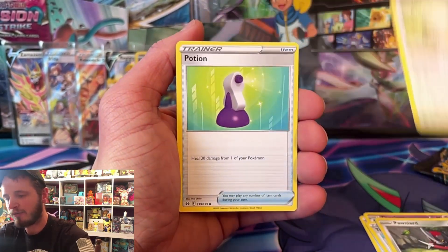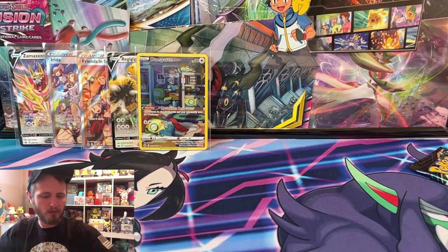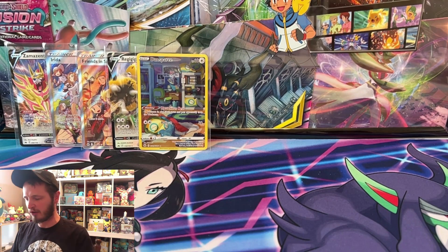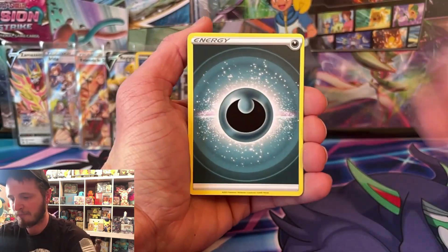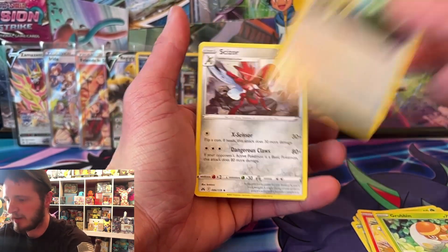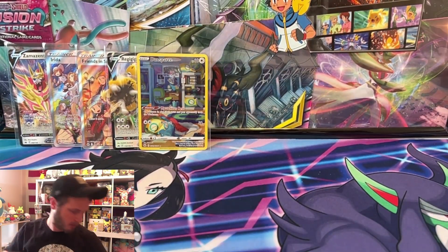We got Yanma, Ponyta, Bidoof, Potion, Mr. Mime, Bidoof, and Volcarona. Okay, next - last pack of this box. This box wasn't nearly as good as the first one but that's okay. We did get a new card - we got that Irida. Got Rescue Carrier, Coughing, Fattish, Energy Search, Grubbin, Rapid Energy, Trivial, and a Caesure. That box was not worth the twenty dollars on its own but I guarantee we're still above it.